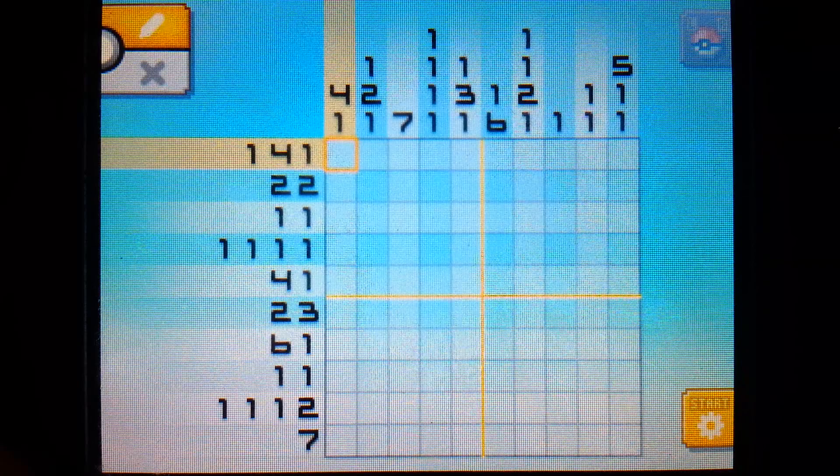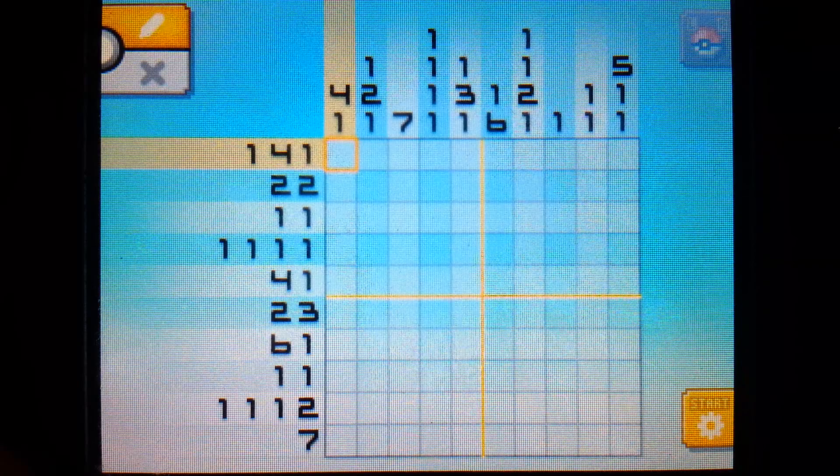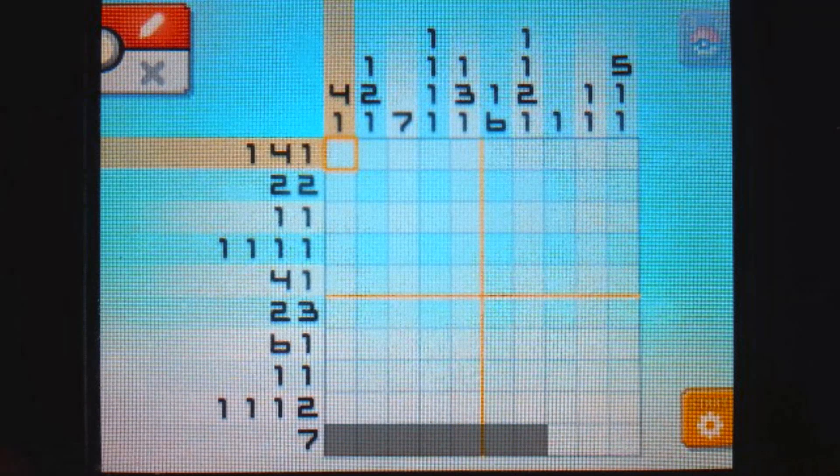So how do you get started? Well, you want to look for your bigger numbers first. We're going to take a look at the number seven down on this bottom row. If you were to fill in seven squares, they all have to be connected, and you can either start them here, here, here, or here.